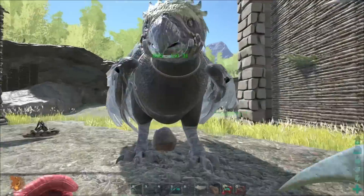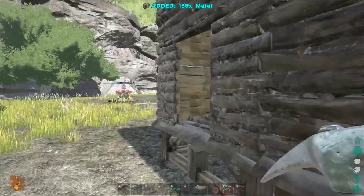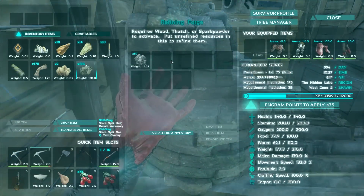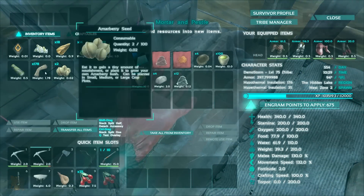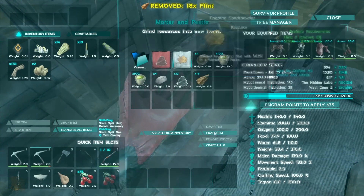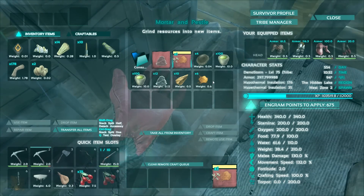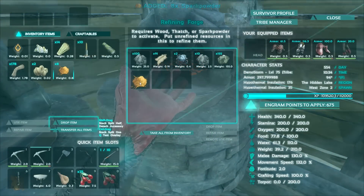Grab the other metal — I can actually move the metal over. Step one complete. Step two: stone and spark powder. This is actually the best way to cook metal — spark powder over wood. I know we have a mammoth, way easier.